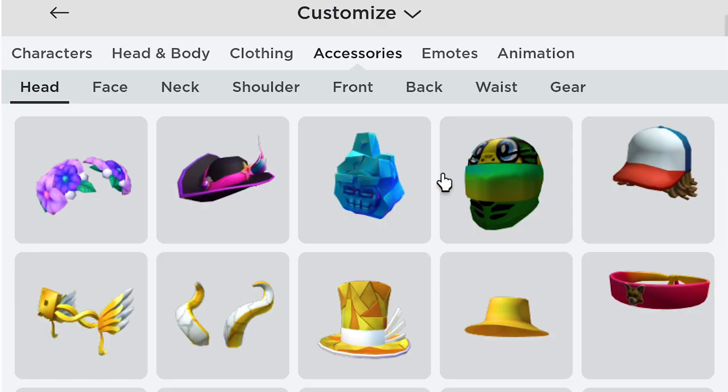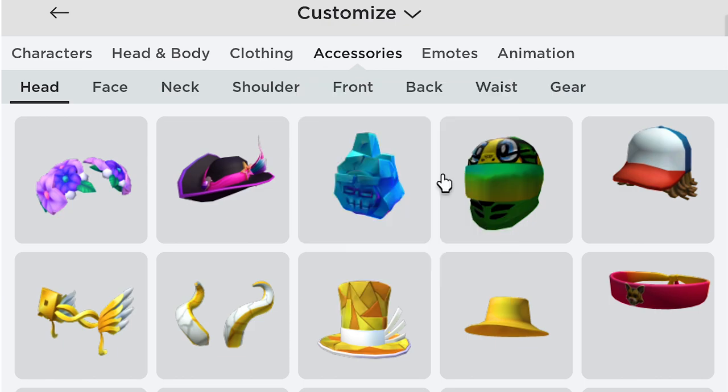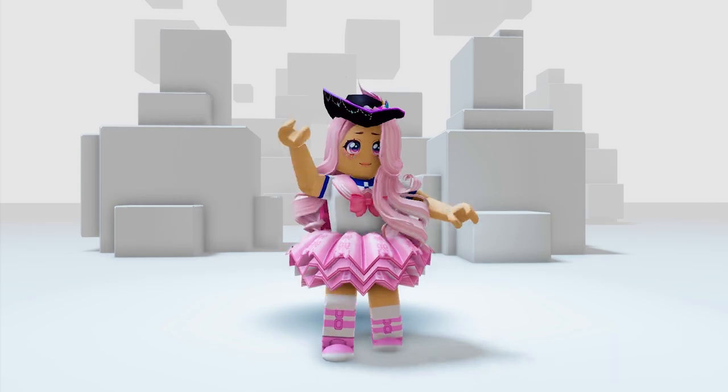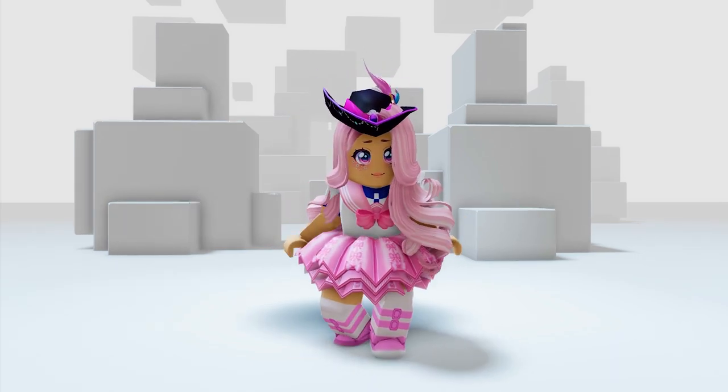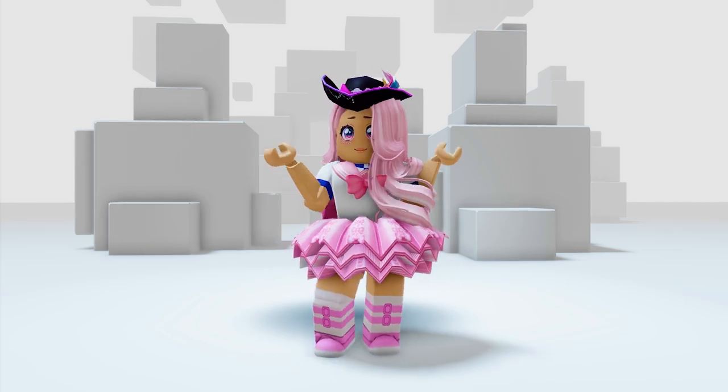Go to accessories, then head. You will get this AG hat — let's try this on. OMG, this is cute! I feel like a proper lady about to be presented to high society with this on. What do you think?